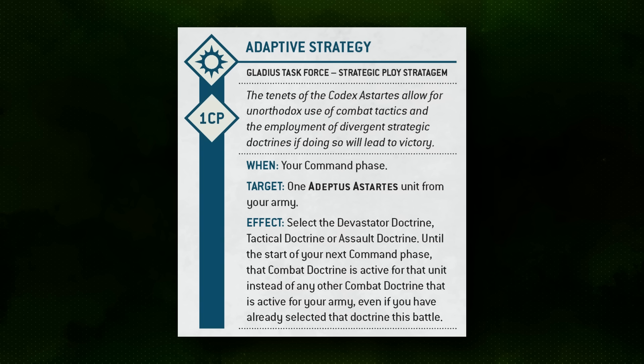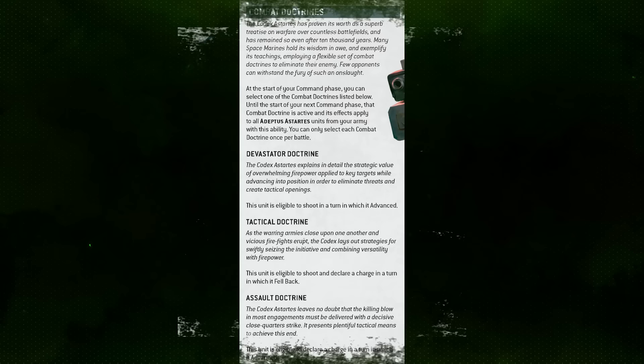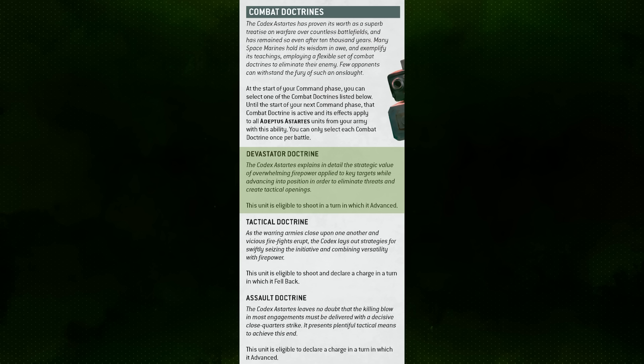As long as the unit is targetable during your command phase, you can assign the doctrine to them. They get Devastator Doctrine instead of whatever else you choose, which not only gives them the ability to advance and shoot their short-range weapons — one of the biggest ways to improve their threat range — but also gives them that critical five-up effect to trigger all of their weapon abilities.